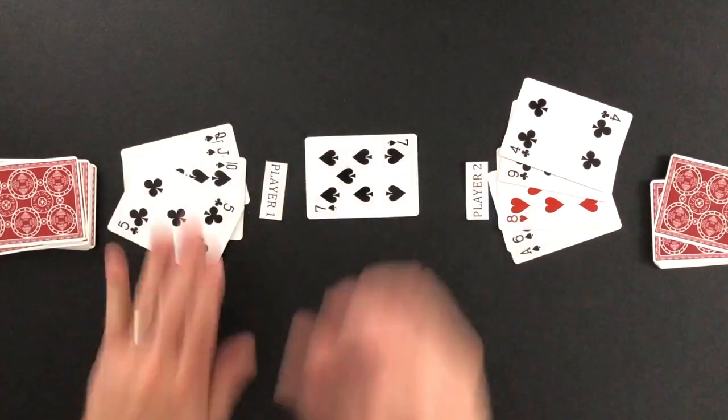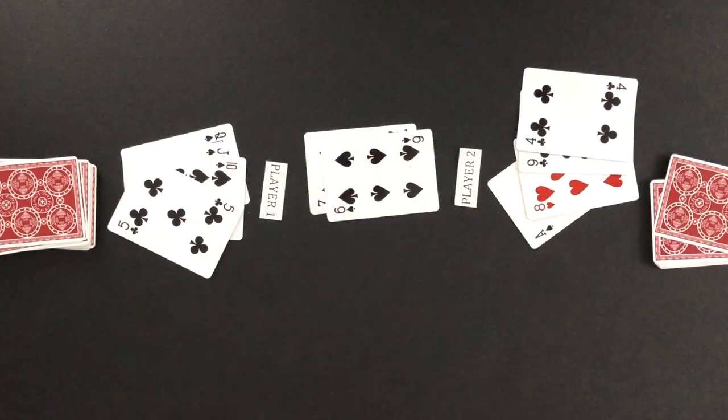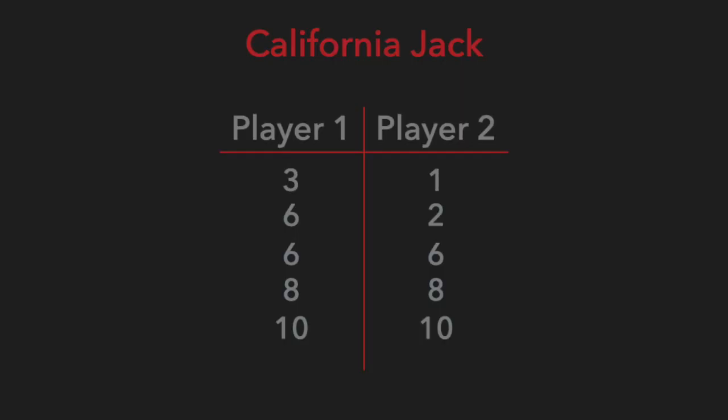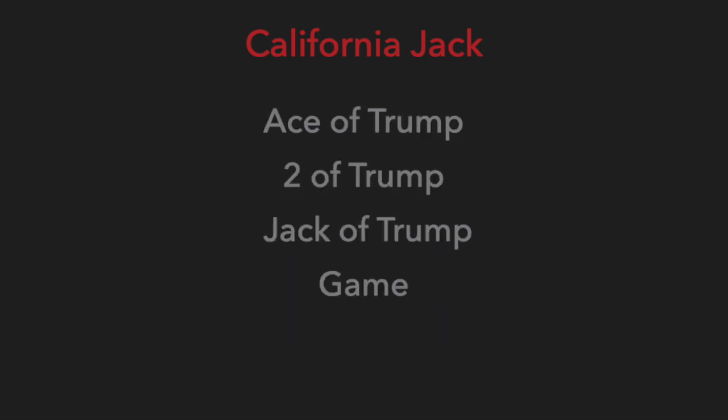If a player can follow the lead suit, the player can play a card in the lead suit or a trump suited card. If a player cannot follow the lead suit, the player must play a trump suited card if possible. If a player cannot follow the lead suit and doesn't have a trump suited card, the player can play any card. If the players tie for most card points, no player receives the one game point. If both players reach the agreed upon amount of points or more after the same round, the points are scored in order: first the ace of trump, then the two of trump, then the jack of trump, and finally the game point.